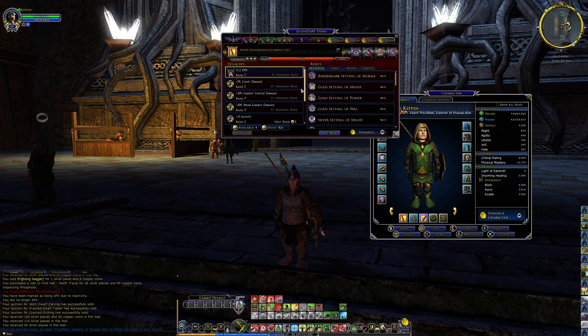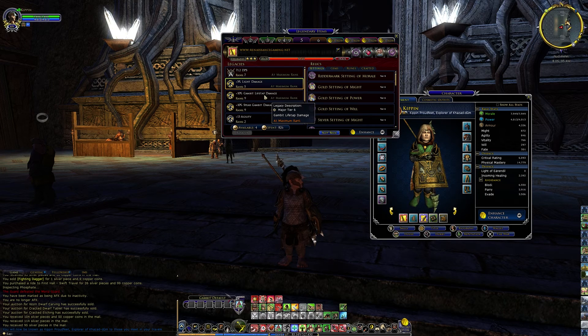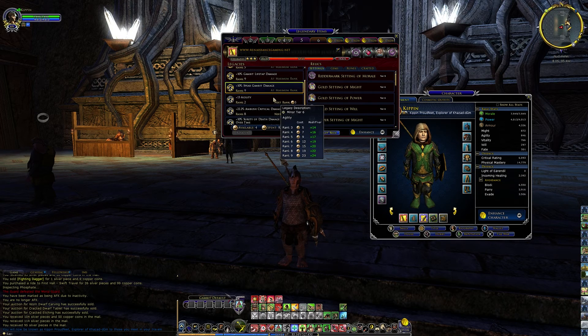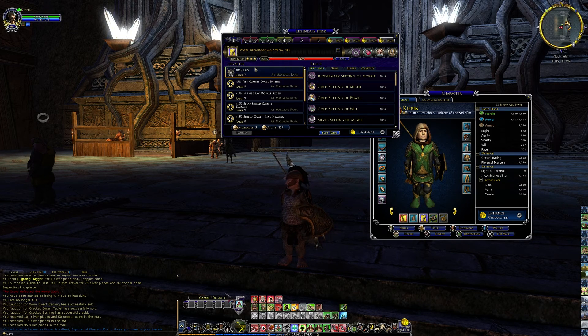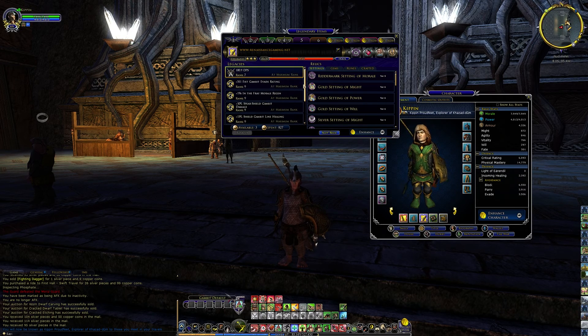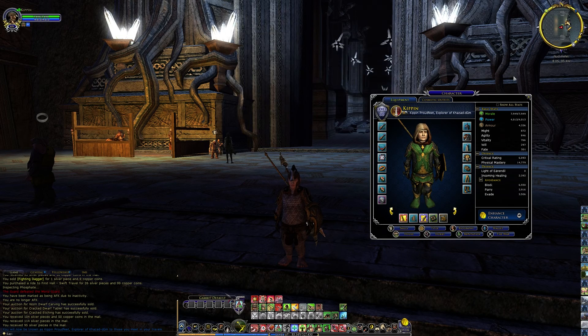Let me pull it up a little better. Good DPS. I went with light damage upgrade, Gambit life tap damage, Spear gambit damage, and a little bit of random agility — wait, this is my spear, not my javelin. Sorry about that. So the javelin: good DPS, some evade rating, some morale regen, Spear-shield gambit damage — that's pretty helpful. Shield gambit line healing is helpful as well for recovering HP. And I've got some tier 9 settings with agility, block rating, incoming healing, and my symbol of battle that I crafted.